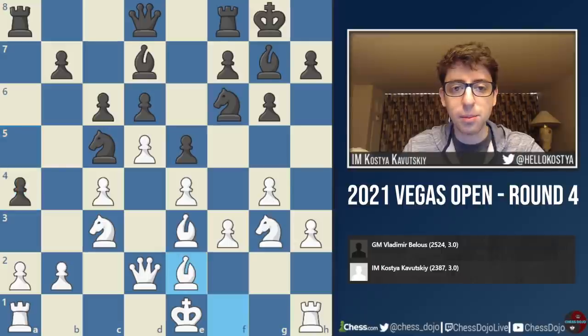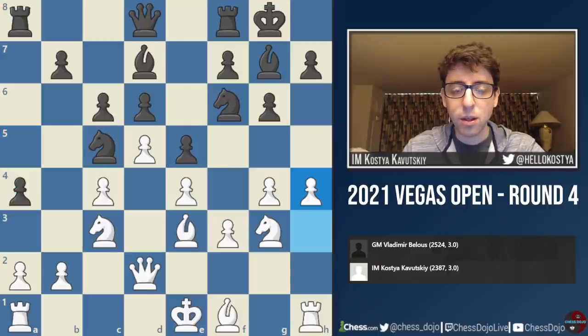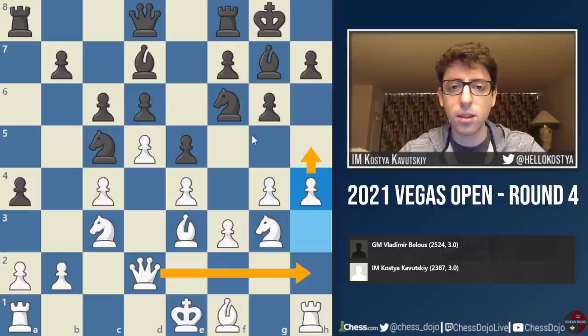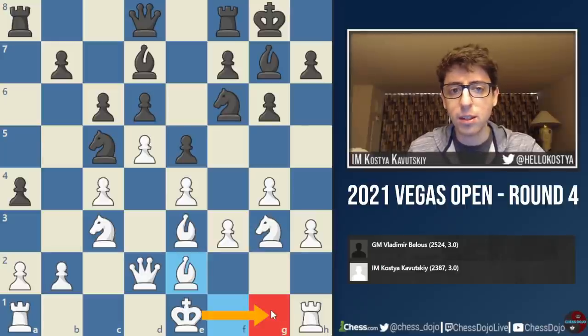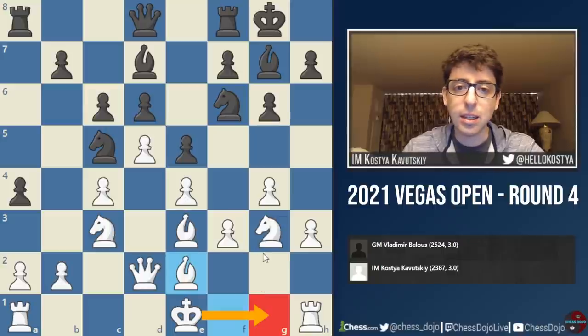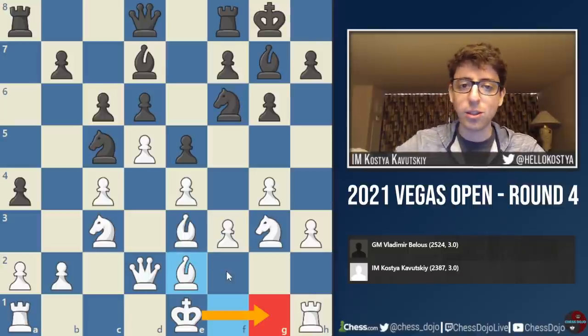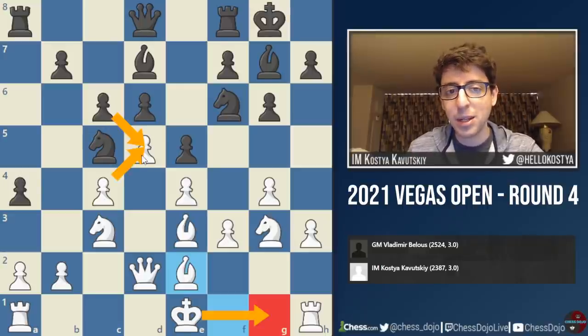Bishop e2. And this is where I kind of decided I'm just going to play it solid and not play for the attack — I think I might be missing my last chance to really fight for the advantage. I think h4 was the critical move here, just playing for the attack. I wasn't sure mainly if it's going to work out with black's knight still sitting on f6. In these positions I've often seen white play a more strategic approach: bishop b2, castle kingside, and then start playing on the queenside — switching gears, putting the king on g1, and bringing pieces to the left side of the board.